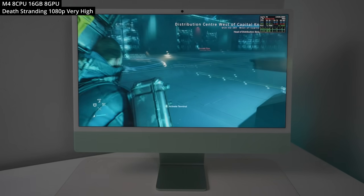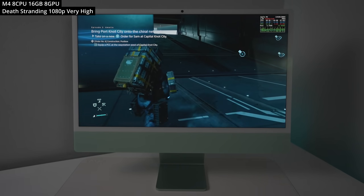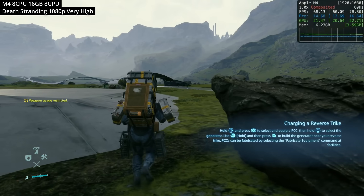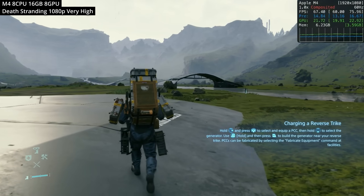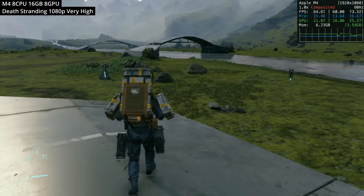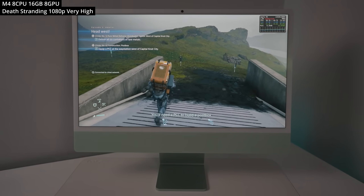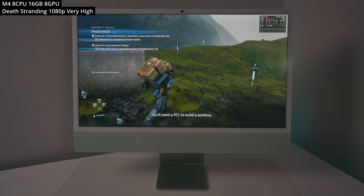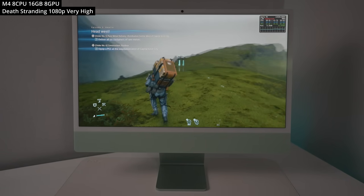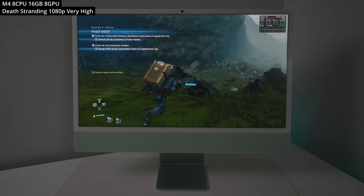Next we're looking at Death Stranding, an absolutely amazing AAA native ARM Mac port which came out on the Mac App Store early this year. This is easily one of the most beautifully optimized ports for the Mac. Here we're running the game at 1080p at the very high preset and getting very good frame rates anywhere between 55 to 70 FPS. This is definitely one of the best examples of what's possible when you optimize your game for Apple Silicon. It runs well across all M-series chips, and if you buy it on the App Store you get all versions at one price.